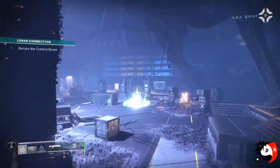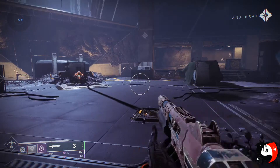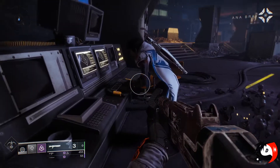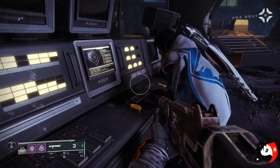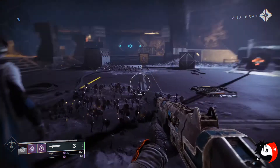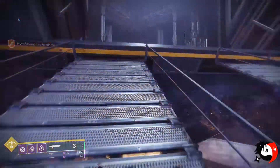Once you're into the main area, you're simply going to be talking to Anna Bray, because as soon as I went in, Anna Bray just killed whatever ads spawned. So I guess for the first time you don't have to kill anything in the main area — Anna Bray will do it for you. She will talk to you about what's going on, and then later on it will just clear the bunker so you can make your way towards Rasputin right after that.